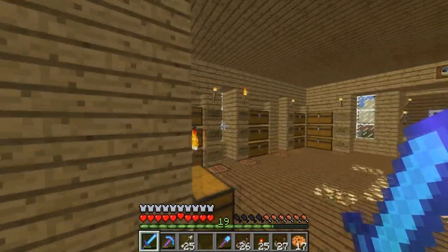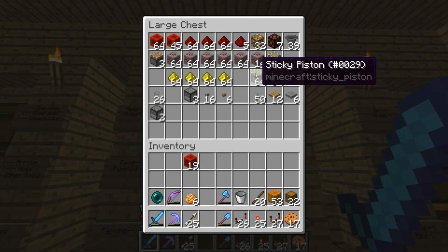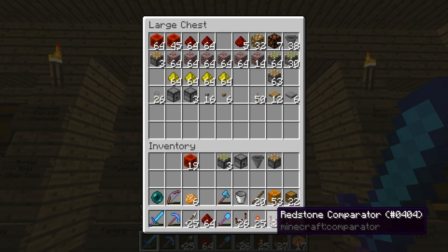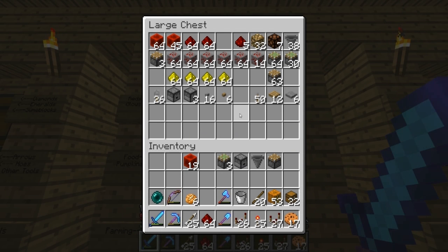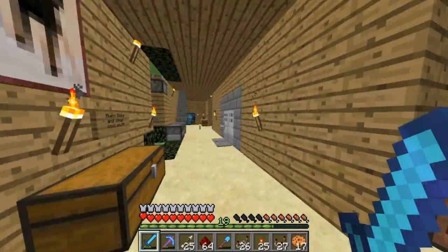Let me go in here and grab some blocks. We'll grab a couple redstone blocks, some sticky pistons, a dropper, a hopper, a regular piston, some redstone, repeaters, comparators, and torches. I thought I heard footsteps behind me for some reason. We also need a daylight sensor, which I don't have in here but I do have one up top.